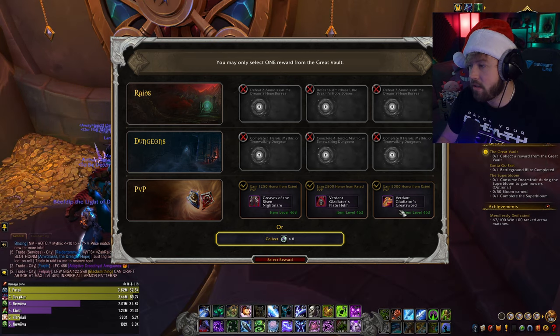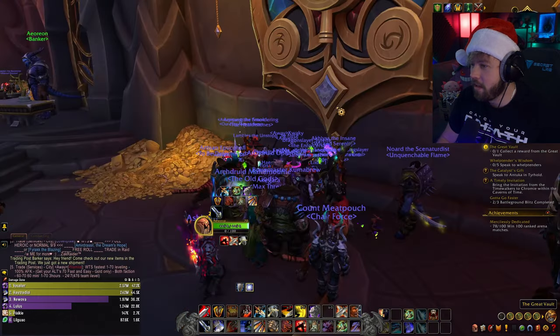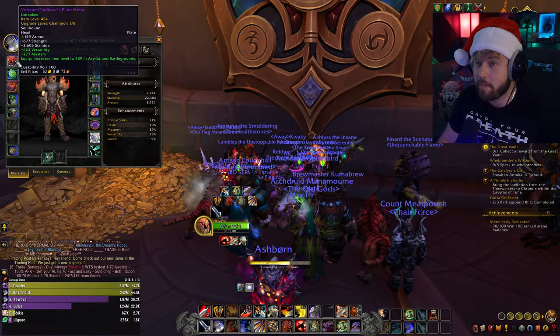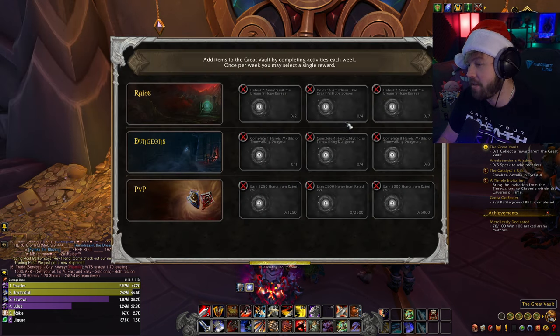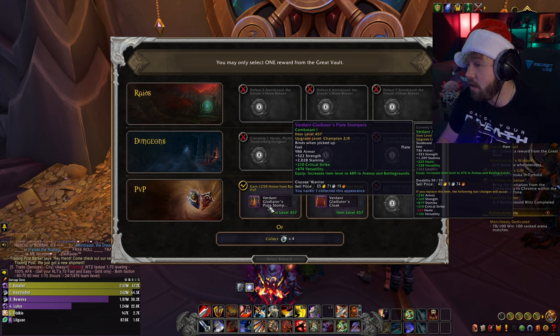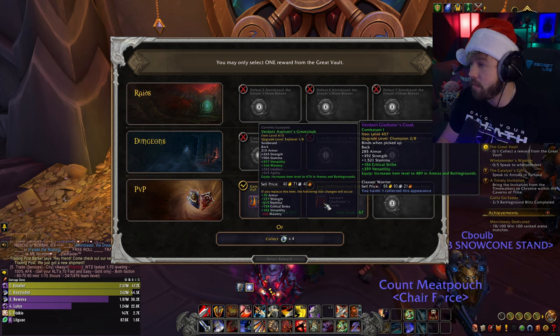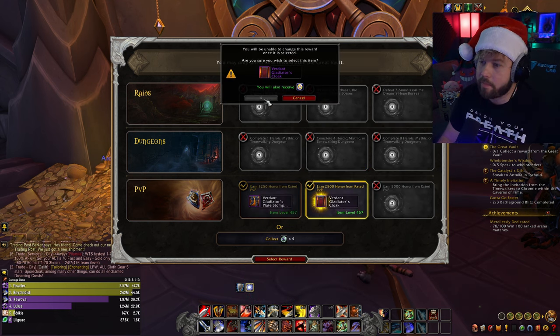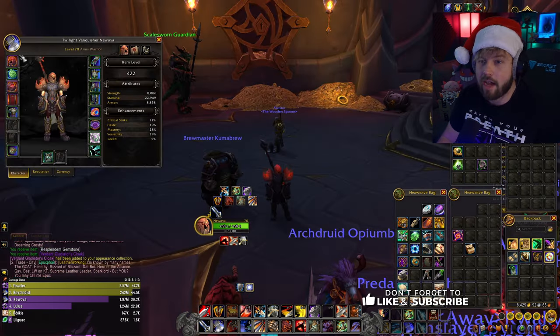Our Arms Warrior currently only has two pieces of gear — I now regret buying the helmet just in case. We didn't get a helmet, thankfully. We can grab boots, but no, because we need crafted boots. We'll grab the cloak then — locking that decision in. Cloak obtained!